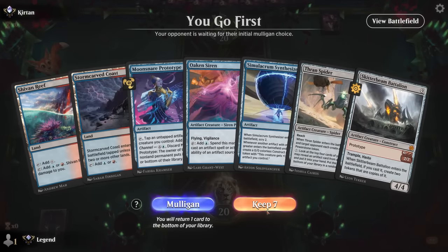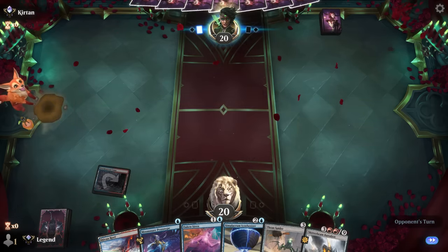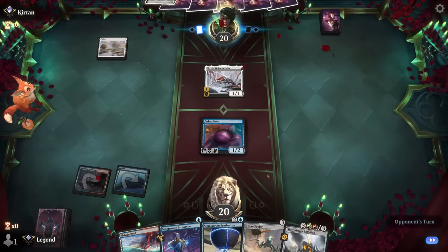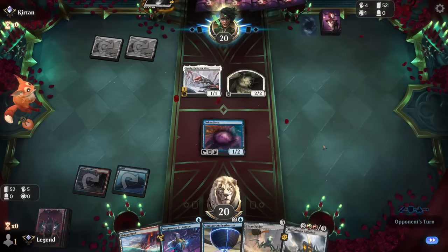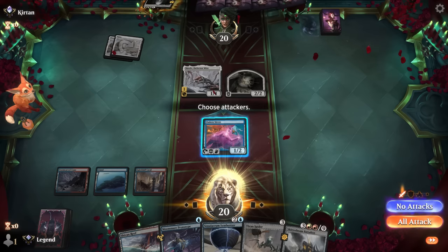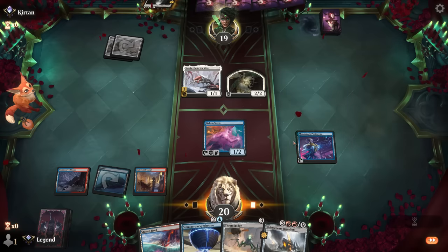Game 8 — we're on the play with a keepable hand. We have Synthesizer, we have Skitterbeam, though our mana is not perfect since we have to play Coast on turn one most likely. With a Siren we'll hopefully still have three mana. Opponent might be on a white aggro or poison deck. Next turn we can maybe play both our artifacts out — opponent is on mono white, main-phasing the Virtue to play around a counterspell perhaps. We can attack for one first, then Prototype into Synthesizer — that way I can still play Skitterbeam even if they answer the Siren.